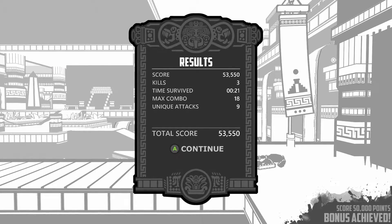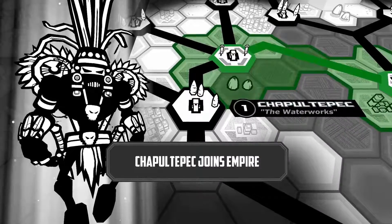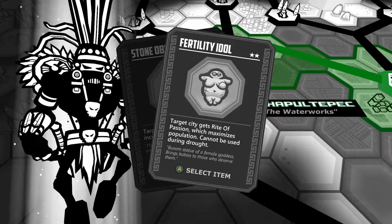So is it like a fighting game on top of like management? 21 seconds, pretty simple. Yeah, there's a score, and we did it. So continue — now what? So they join. Fertility — target city gains a rate of passive which maximizes production. Cannot be used during drought.